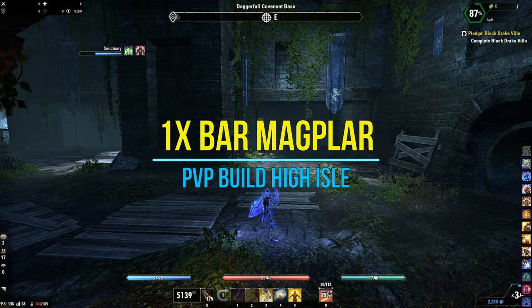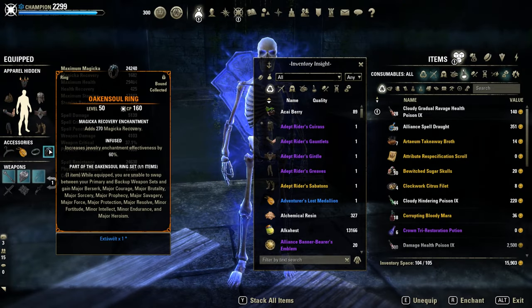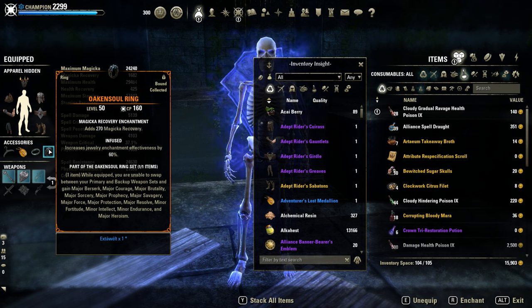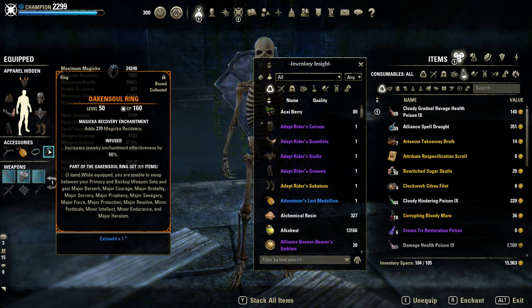It's time for another PvP build. Welcome back guys to my Magicka Templar 1-bar build. I'm using of course the new mythic item, Oakensoul, with 13 permanent buffs — for example Major Berserk, Major Force, Major Protection, Major Courage — it doesn't end.